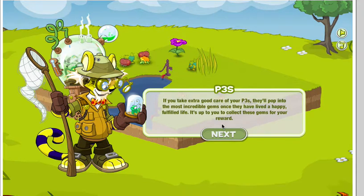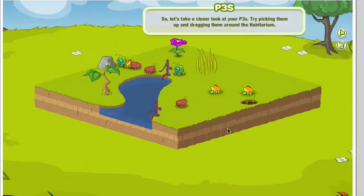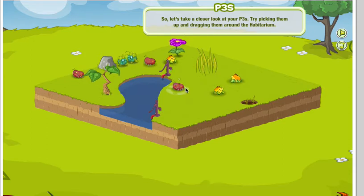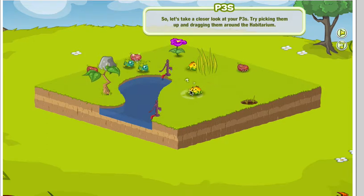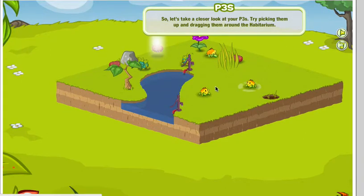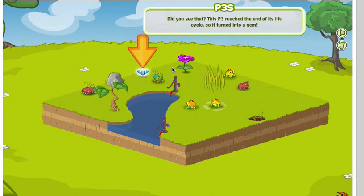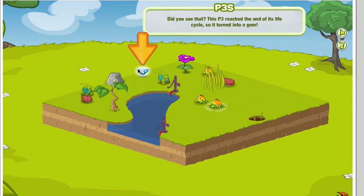If you take extra good care of your P3s, they'll pop in the most incredible gems, and once they have lived a happy and fulfilled life, it's up to you to collect these gems for your reward. Try picking them up or dragging them around the Habitarium. The P3 has reached the end of its life cycle, so it turned into a gem.